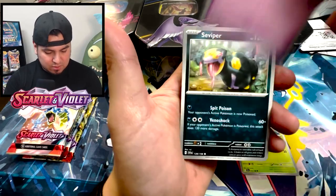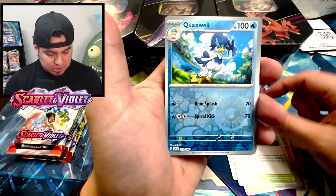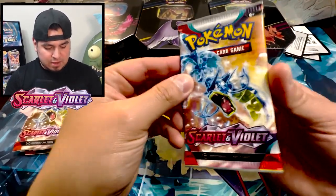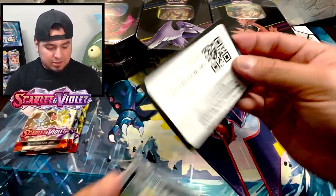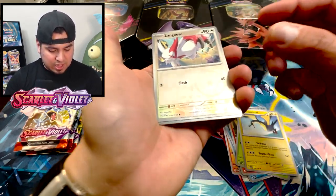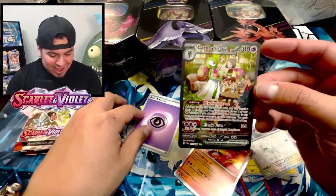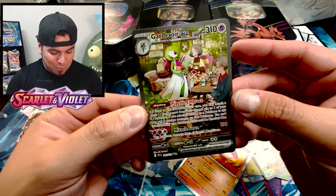All right, let's see — Sprigatito, Flittle, Seviper, Houndour. Shout out to Arvin! Mesagoza, Quaxly. Arboliva — oh my god! I know there's a guaranteed holo in every single Scarlet and Violet base pack, but if it ends up being where I don't pull anything, this is a problem. Magikarp, Torque. Zangoose reverse rare — yo, Gardevoir ex! Let's go — Armarouge character rare, yes, to go with the psychic energy. Nice, okay — worth it, forget Lost Origin. Worth it.